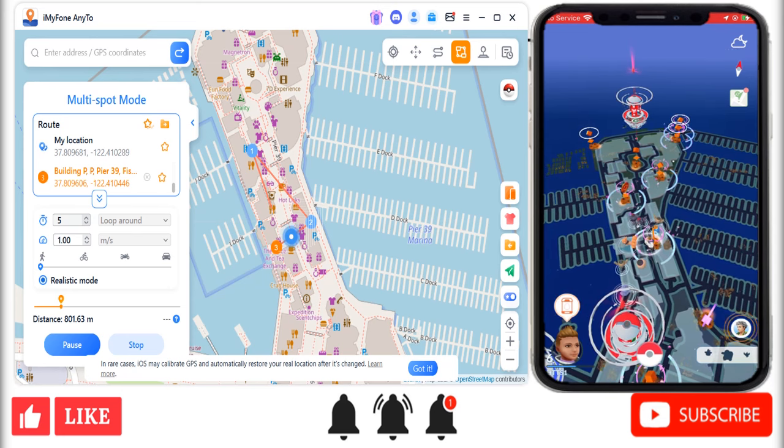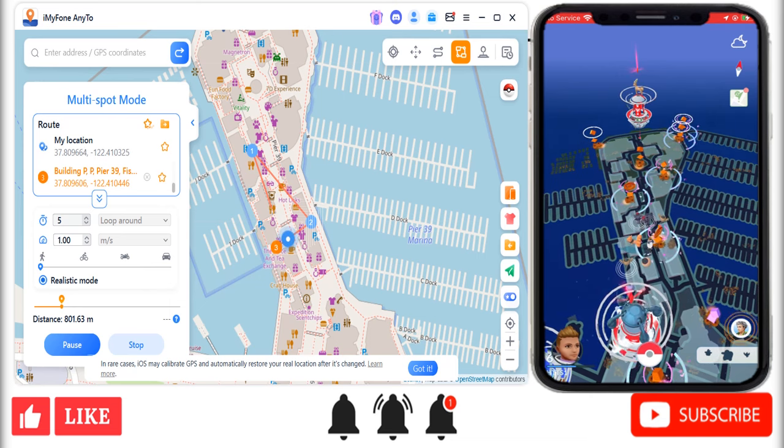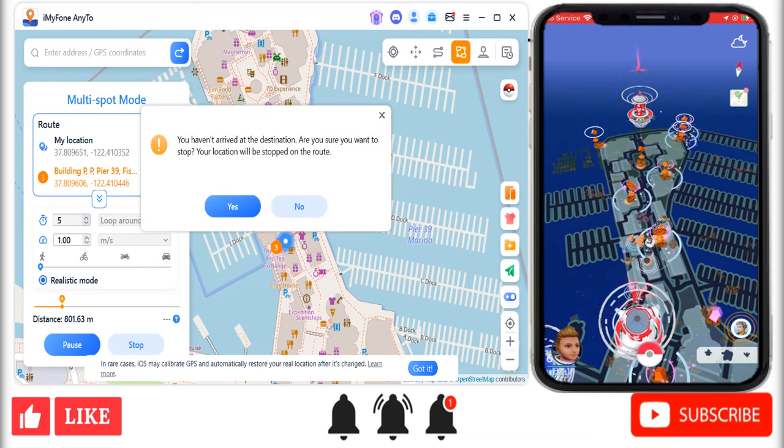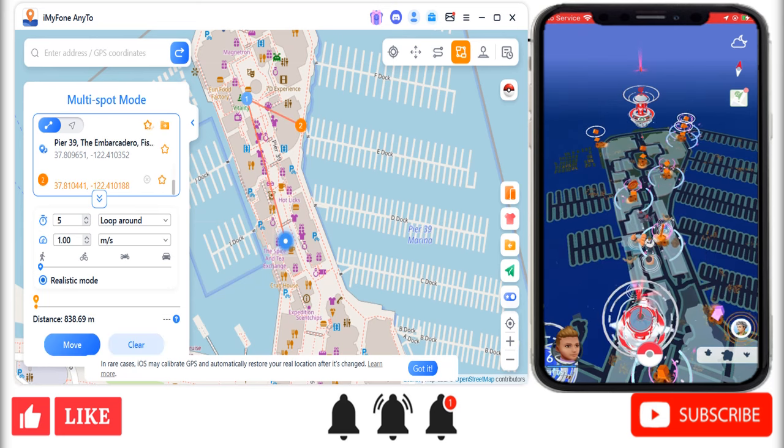So what can iMyFone AnyTo do? Well, first and foremost, we have this multi-spot mode. I'm going to stop this now and show you all of the features before letting you go and get it. This multi-spot mode does exactly what it says on the tin — you can click loads and loads of places all around, you can do loops, you can increase the speed. However, just make sure it's still walking pace, otherwise you won't hatch your eggs.